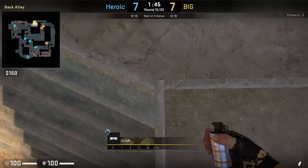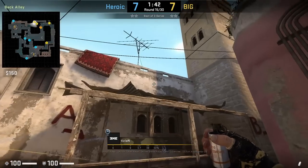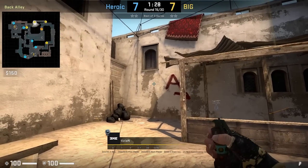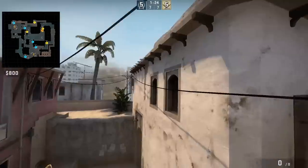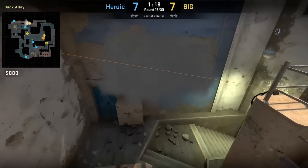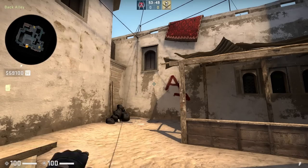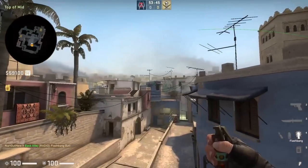Tizian smokes mid window from inside apartments. He will position as shown, then while standing, aims at the wire above this mark on the wall, then left-click throw. Afterwards, he attempts to flash mid through the gap here, however it misses. The first player I ever saw throw this smoke was Kerrigan. As for the flash, I am in the same position as Tizian — you'll want to aim higher than he did, right here, then jump throw. This flash lands right above top mid and it's really effective for anyone holding mid from short.